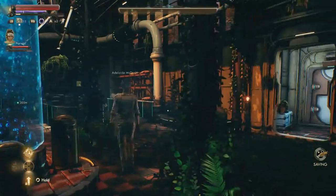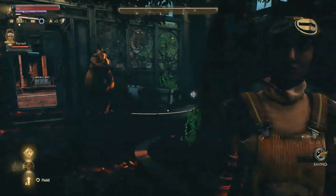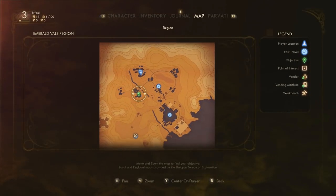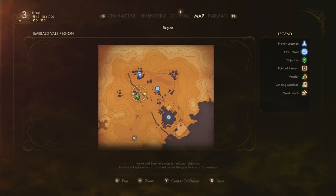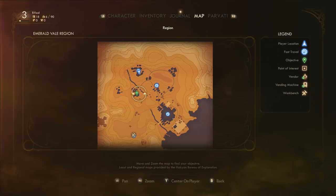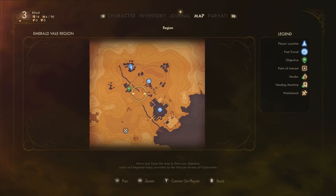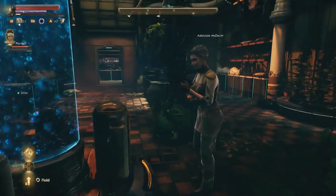So from talking to Adelaide, we now get another choice — to either take the power from Edgewater, or we can still take the power from the Deserters. In this episode, I'm going to be taking it from the Deserters. But I'm also going to show you all a little bit more information over why Adelaide left. Listen in to this.